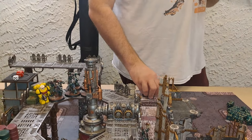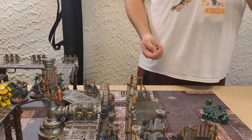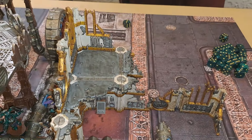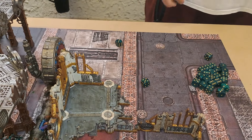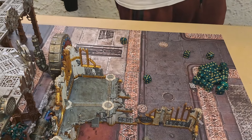Going with Lethal Hits, so wounding on sixes. Opening with the Lascannon — hitting on threes, it hits. Strength 12, wounding on twos — that's a wound. Minus three AP, D6 plus one damage.